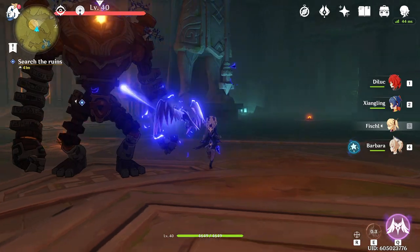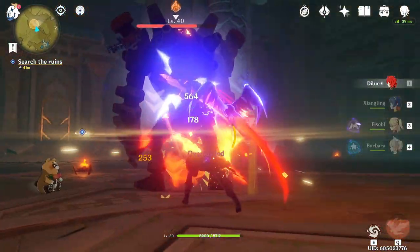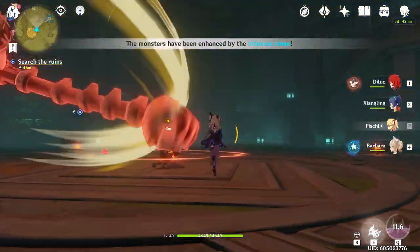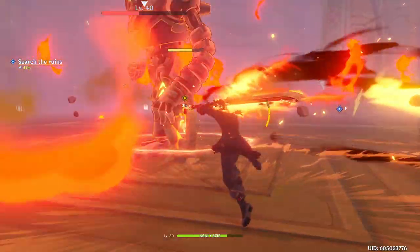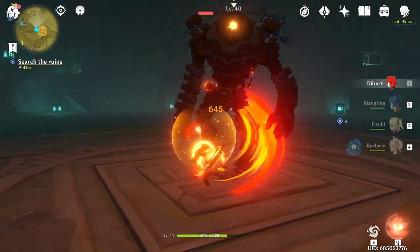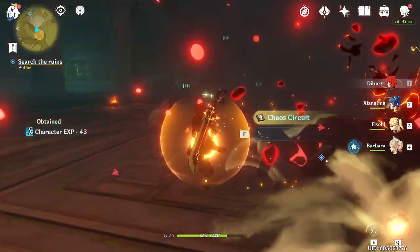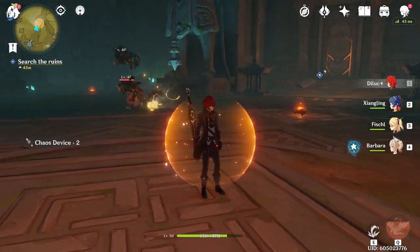A bunch of golems — level 40. The monsters have been enhanced by a fusion stone! So you gotta kill the stone to get rid of the enhancements. That was easy. What's next? Oh, rolly boys! Where'd they go? Oh, they're there.